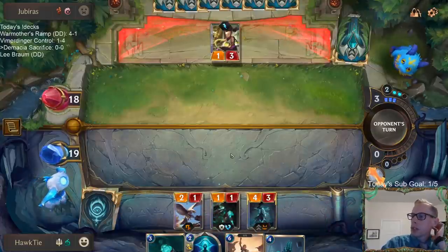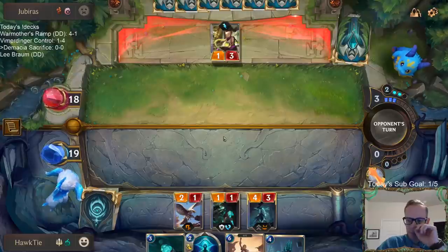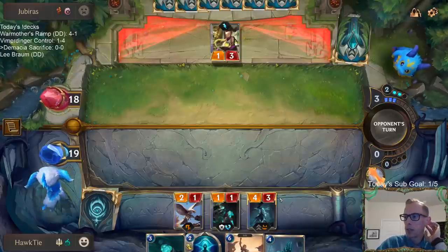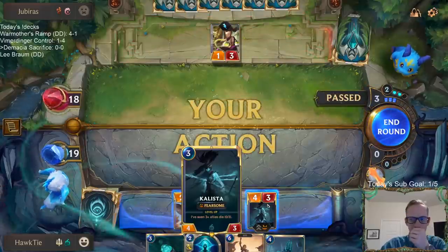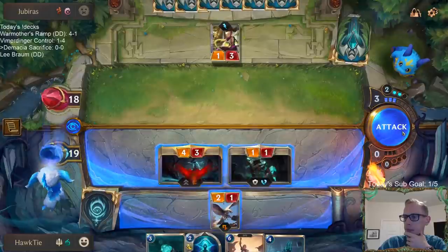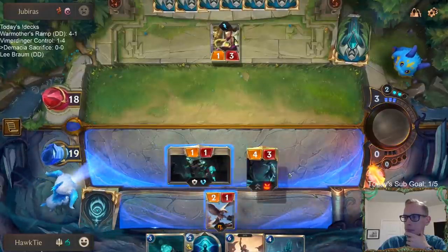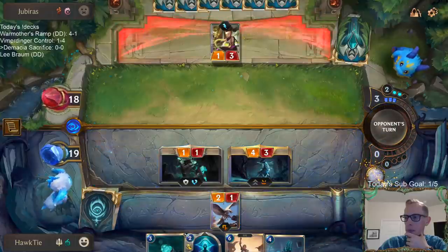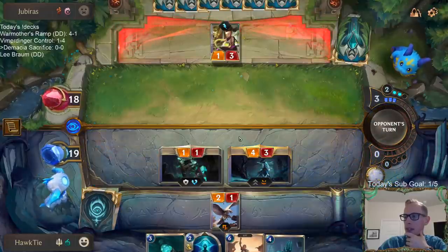I definitely wish I would have mulliganed. I'm going with the Callista so that whenever I play Chronicler of Ruin, that gets one ally death towards level up for Callista. And then we can also have Glimpse Beyond be a second one.